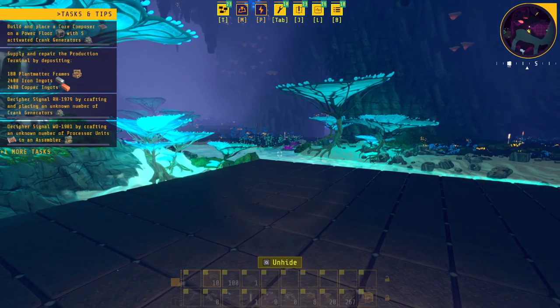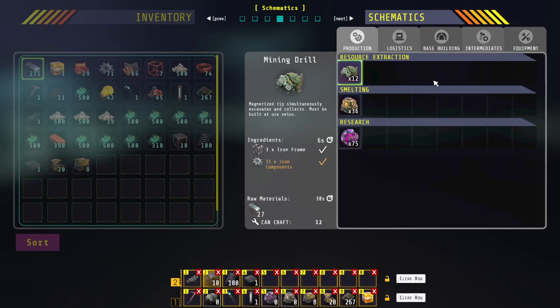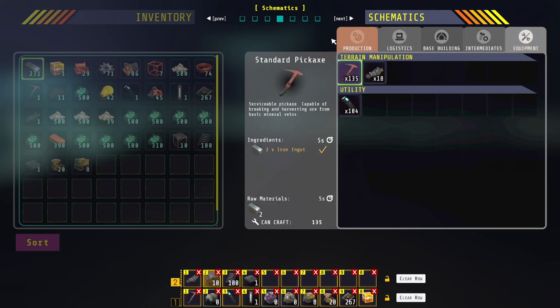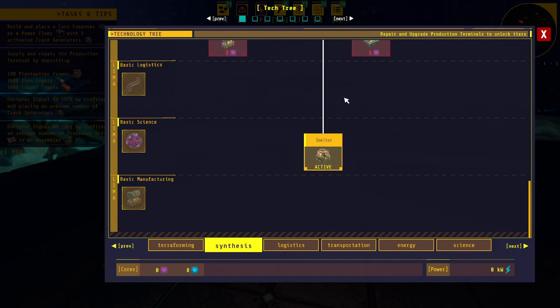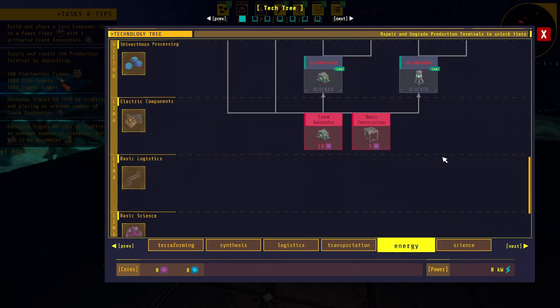One step at a time. What am I actually doing here? I need crank generators. Let's see what I need for the crank generators — where would they be? Oh wow, lots of good stuff. I guess I have to research it. She was talking about putting the core composer down so maybe that's what I've got to do — energy, okay.